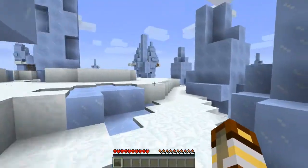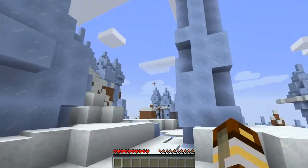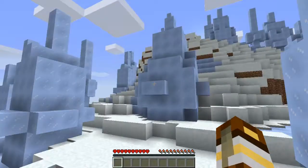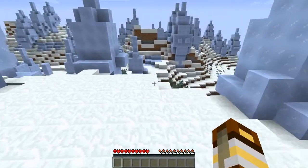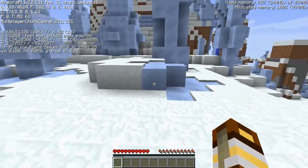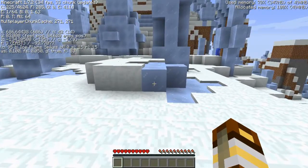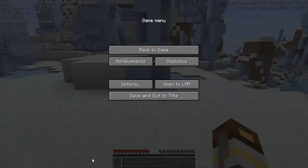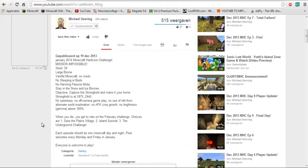I don't really see how I would leave the ice biomes because there's only ice biomes around us. So we spawn in the ice biomes. I'm going to check the coordinates. The coordinates of the stronghold are 875 and 445, if I am correct.